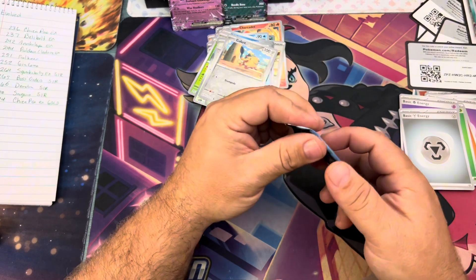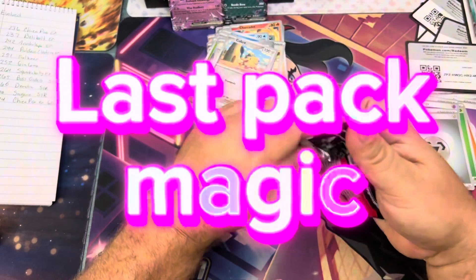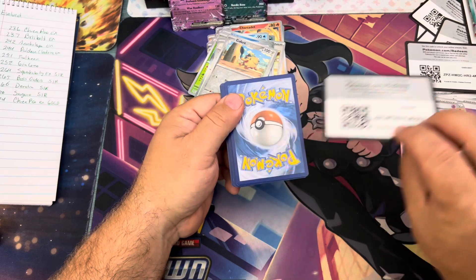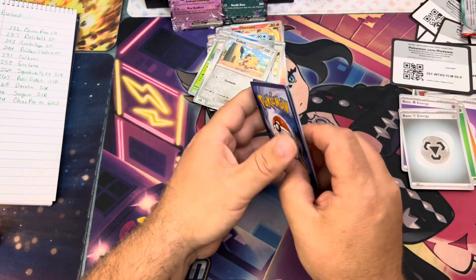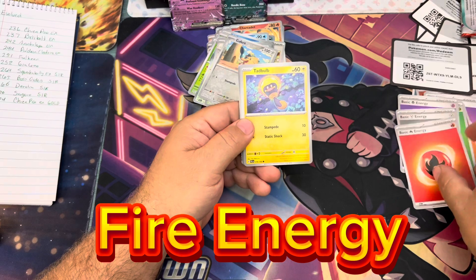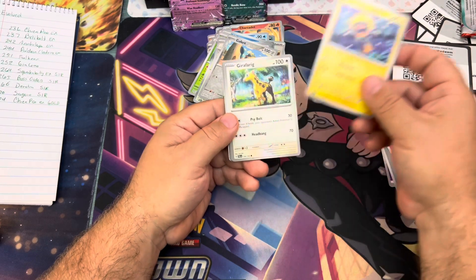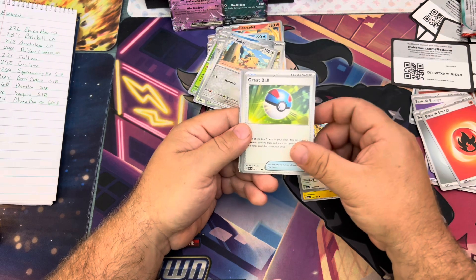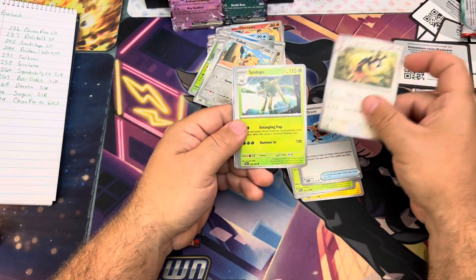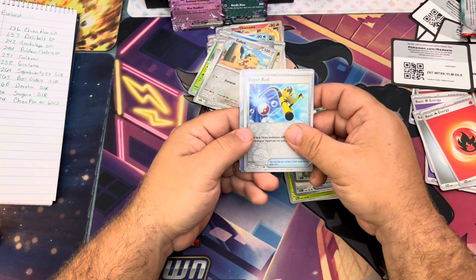All right guys, last pack — magic! Tough pack to open. Let's go — we'll slow-roll this one. We got the fire energy! First one — yep, that means we're getting a hit! Great Ball, Relicanth or Delivery Drone, Super Rod.